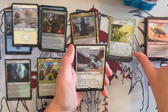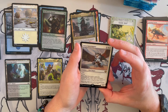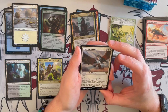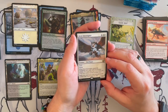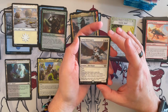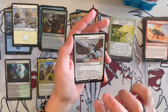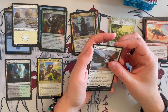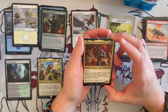Next, we have Aven Interruptor — a 2/2 with Flash and flying. When it enters the battlefield, target spell becomes plotted, and spells your opponents cast from graveyards or from exile cost 2 generic more. This could be really, really good overall — great in limited but also a sideboard-able card in Modern and Pioneer as well. Just overall great — being able to make those exiled spells always cost 2 generic more is very, very annoying. I like this card quite a lot and think we will see some play in one way or another.